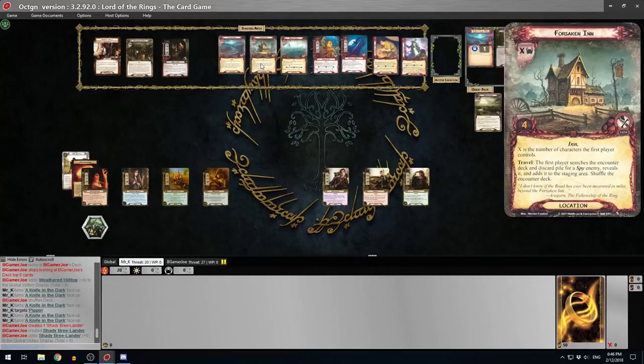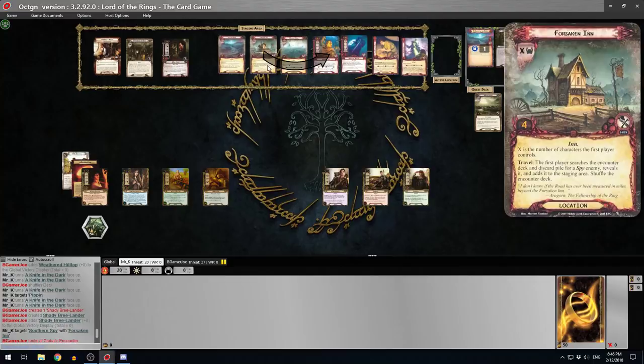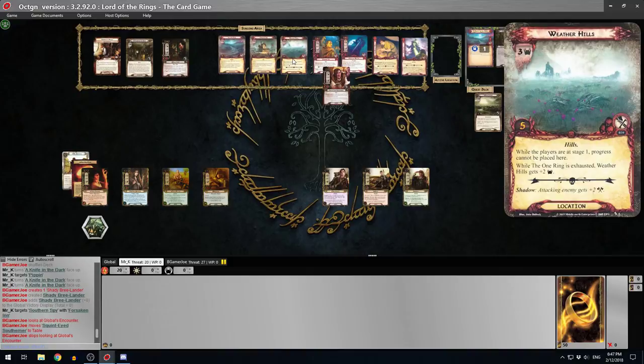I've got bad memories of the Forsaken Inn. It's X threat, 4 progress - X is the number of characters the first player controls, so that's probably going to be 4 at least. Travel: the first player searches the encounter deck and discard pile for a spy enemy, reveals it and adds it to the staging area. So you're taking this location and an attack to go there. None of the spies - all the spies - have a when-revealed effect, except the guy who's been removed.